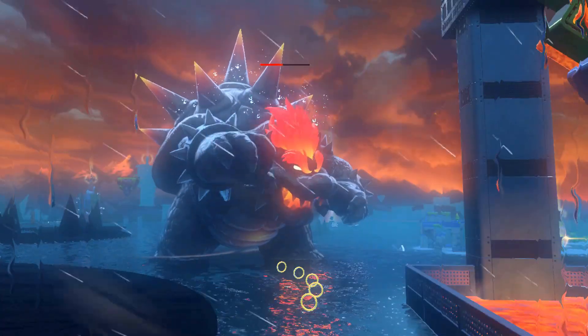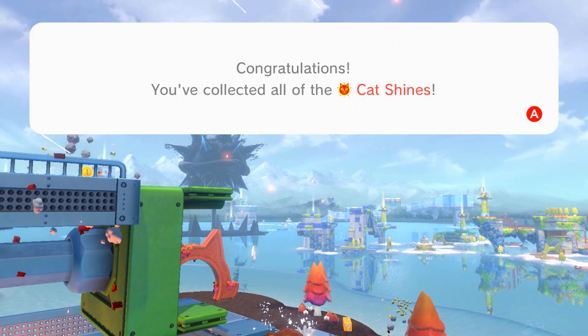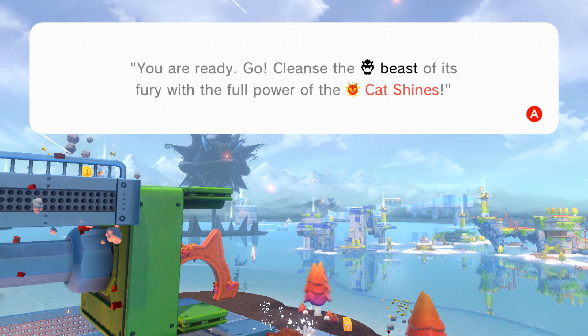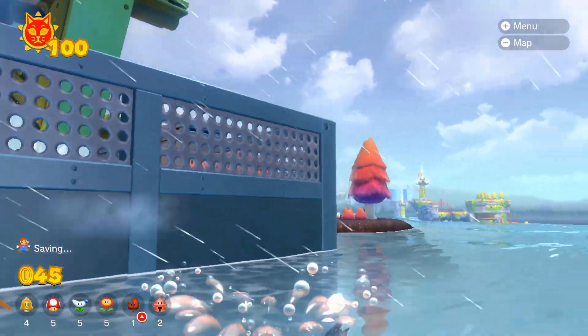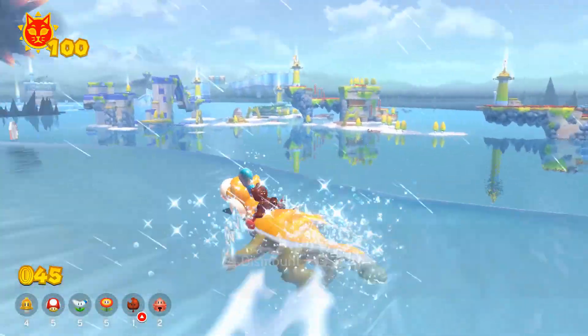So upon collecting the final shine, and after Fury Bowser goes away, you're treated to this little message, which reads the following: "Congratulations, you've collected all of the cat shines. A message is ringing out from the gigabell. You are ready. Go cleanse the beast of its fury with the full power of the cat shines."